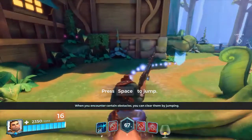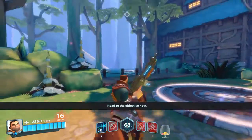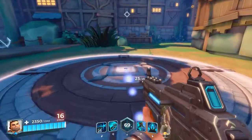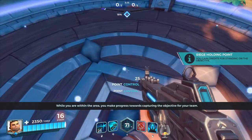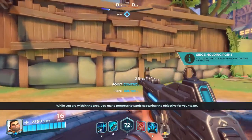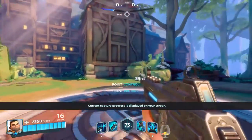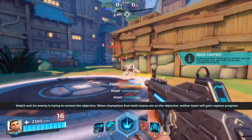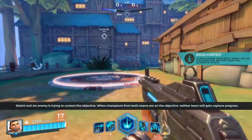When you encounter certain obstacles, you can clear them by jumping. Head to the objective now. Objectives are marked by a pedestal on the ground. While you are within the area, you make progress towards capturing the objective for your team. Current capture progress is displayed on your screen. An enemy is trying to contest the objective. When players from both teams are on the objective, neither team will gain capture progress.